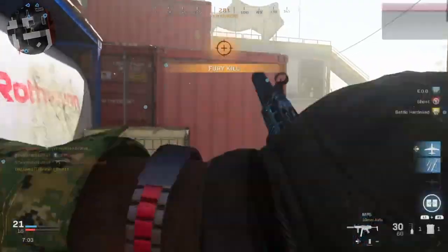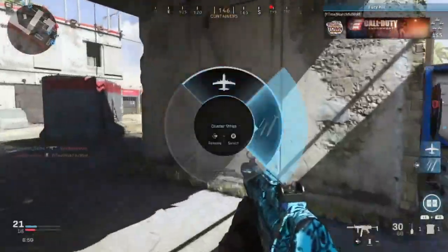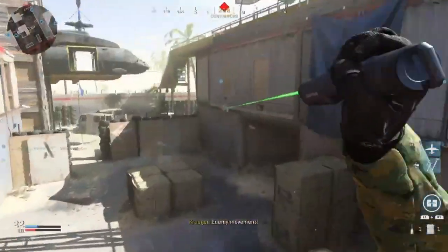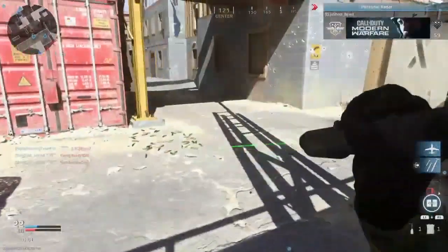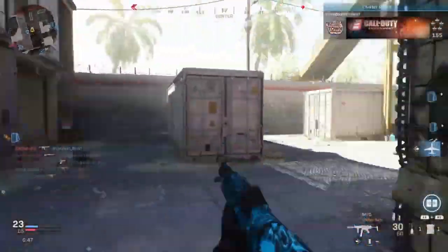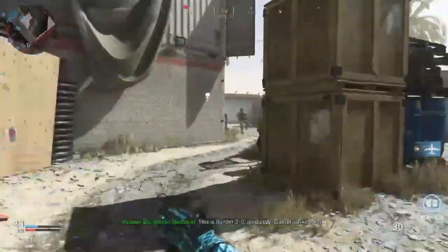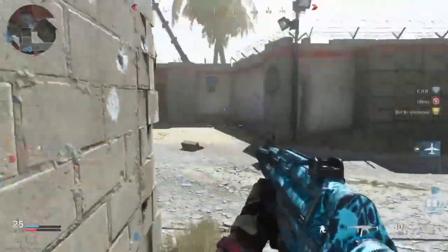The 5 attachment kills — that's pretty easy, pretty much what you're going to be doing anyway. The reload kills I found actually come naturally on the SMGs. If you do need to focus on it, every time you respawn shoot a couple bullets in the air, and then every time you're about to engage someone reload right before you get into that gunfight. Sleight of Hand is best for this as well.